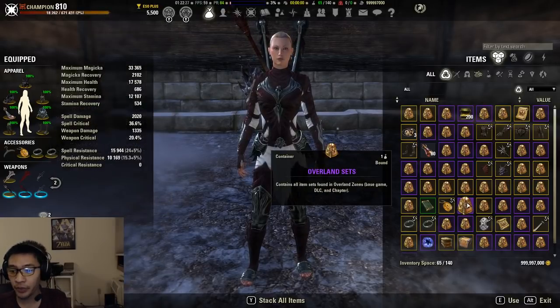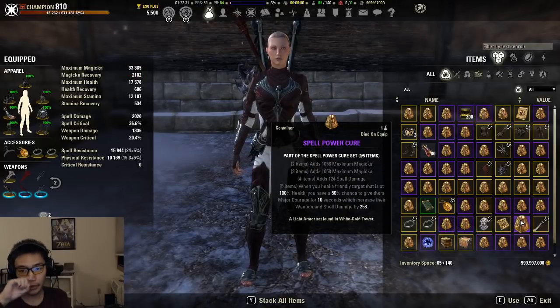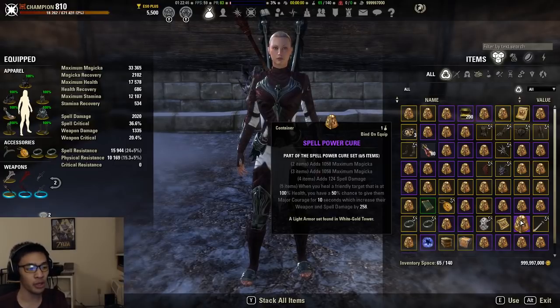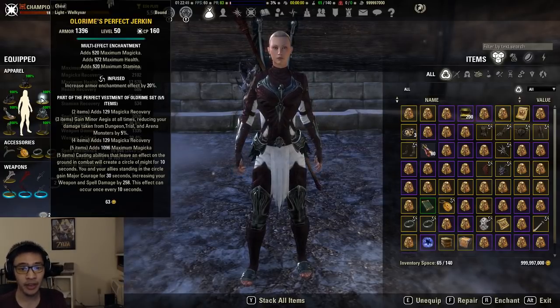Spell Power Cure: the two-piece adds max magicka, the three-piece adds spell damage, the four-piece adds spell damage, and the five-piece — when you heal a friendly target that is at 100% health you have a 50% chance to give them Major Courage for 10 seconds, which increases their weapon and spell damage by 258.